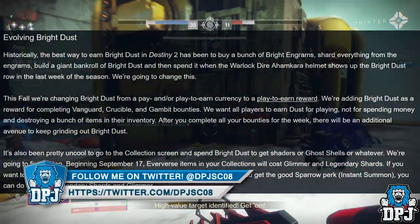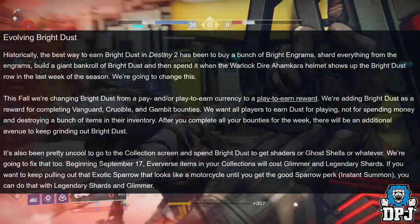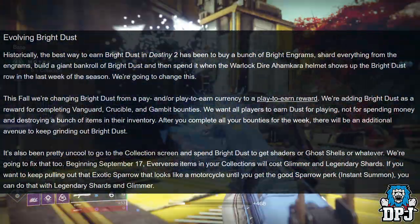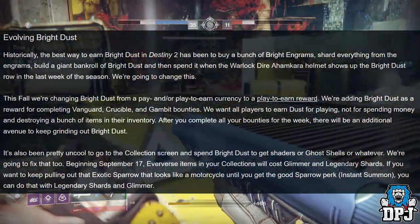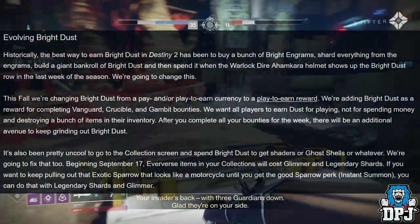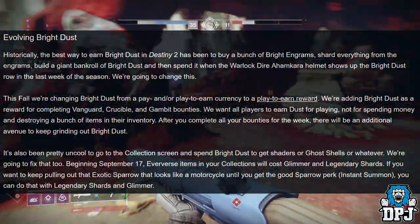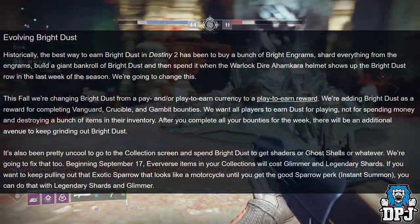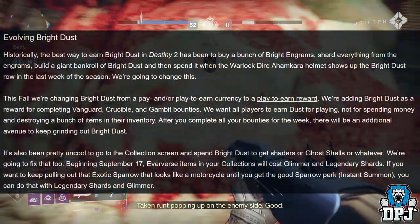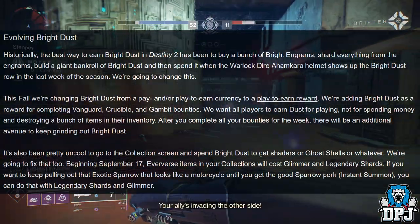'After you complete all your bounties for the week there will be an additional avenue to keep grinding out Bright Dust. It's also pretty uncool to go to the collection screen and spend Bright Dust to get shaders or Ghost shells or whatever — we're going to fix that too. Beginning September 17th, Eververse items in your collections will cost Glimmer and Legendary Shards. So if you want to keep pulling out that exotic sparrow that looks like a motorcycle until you get the Instant Summon perk, you can do that with Legendary Shards and Glimmer.' Pretty cool!